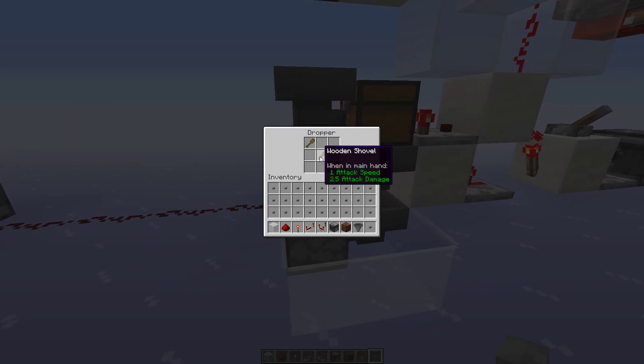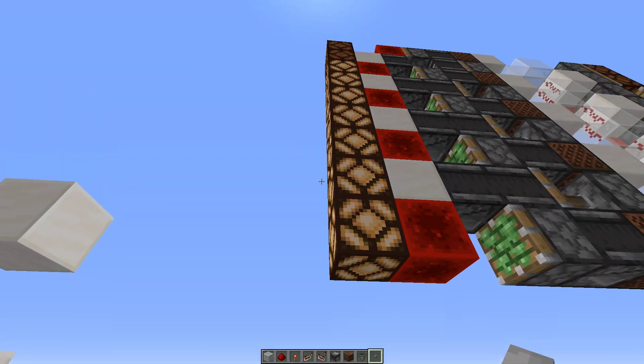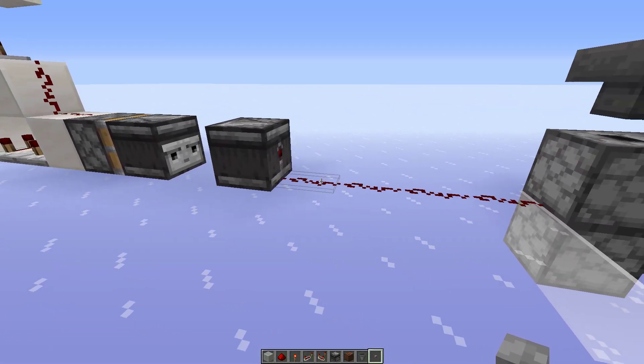You can fix this by adding an additional item to the system, and that will make it so that the counter increases on the first pulse when the button is pressed.